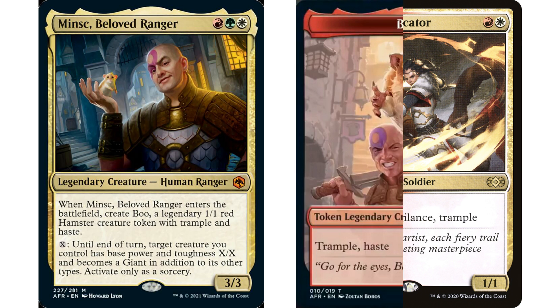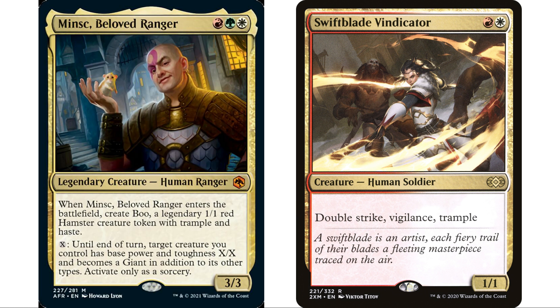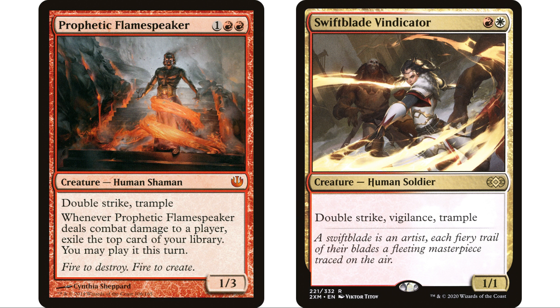Because we're choosing to voltron our hamster rather than our commander, we can also do this with other creatures. Swiftblade Vindicator is a fantastic recipient — it's just a 1/1 but has double strike, vigilance, and trample, so we can make it a 5/5 or 6/6. Prophetic Flamespeaker is another one with both double strike and trample — a fantastic combination. You'll trample over the first strike damage, then do regular damage trampled over as well.